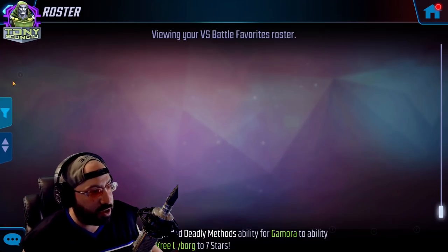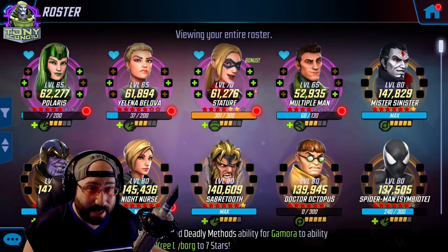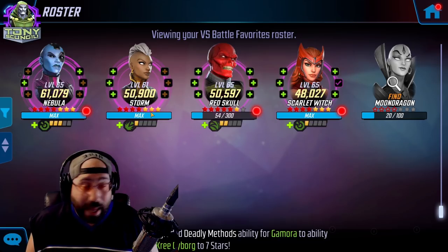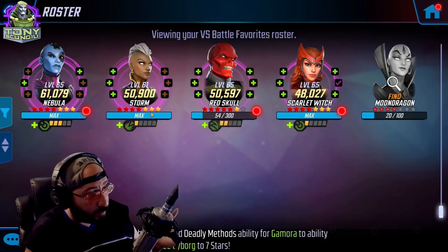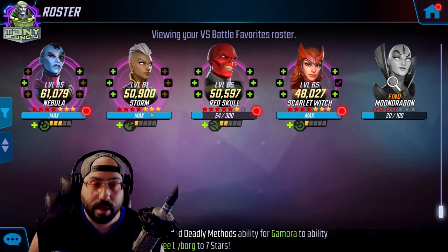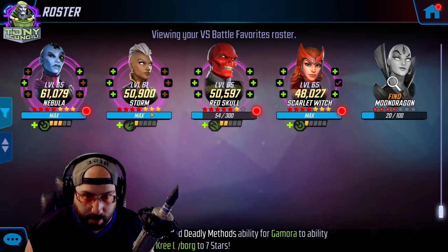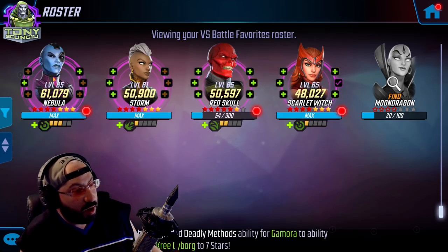This way I can find the characters I'm working towards without having to remember every day 'who was I farming again?' This is where my extra energy goes — by extra energy I just mean these are the secondary priorities I'm working on, and any excess energy goes towards my versus battle favorites. This could be any character. You can have a character that's both hearted and versus battle favorited, but you wouldn't need to since you'd already see them. For me, I'm using this to bring up characters I previously haven't invested in, since most of my characters are already gear tier 12.